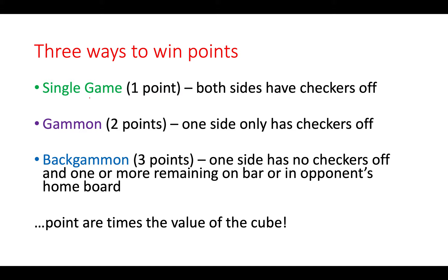So a single game is one point, a gammon is two points, and a backgammon is three points. These points are multiplied by the value of the cube. If you've offered the cube on two and it's accepted, then a gammon would be worth four points. A backgammon on a cube of two would be six points — obviously huge in a match. If we're playing to seven and you win six points, you're a massive favorite. The cube is a weapon to be used strategically.